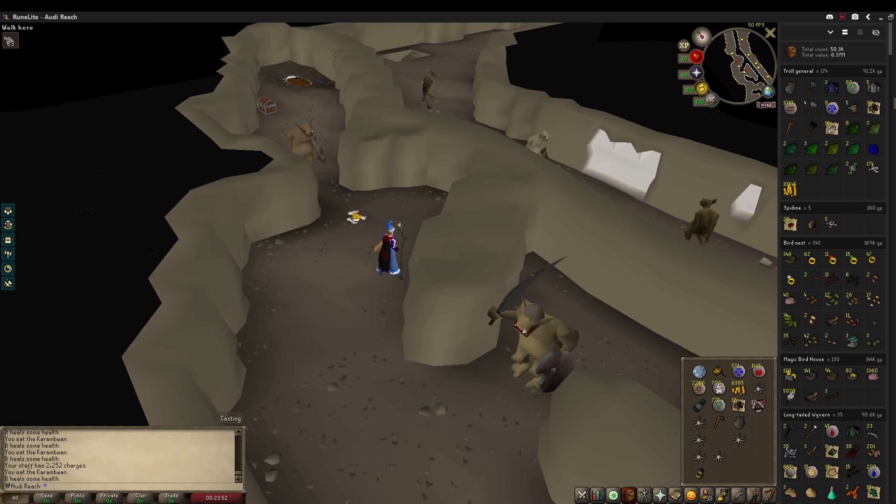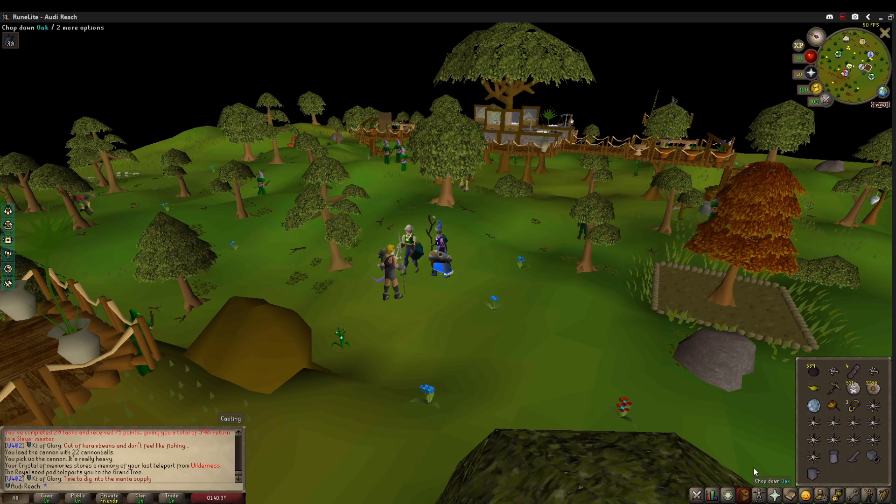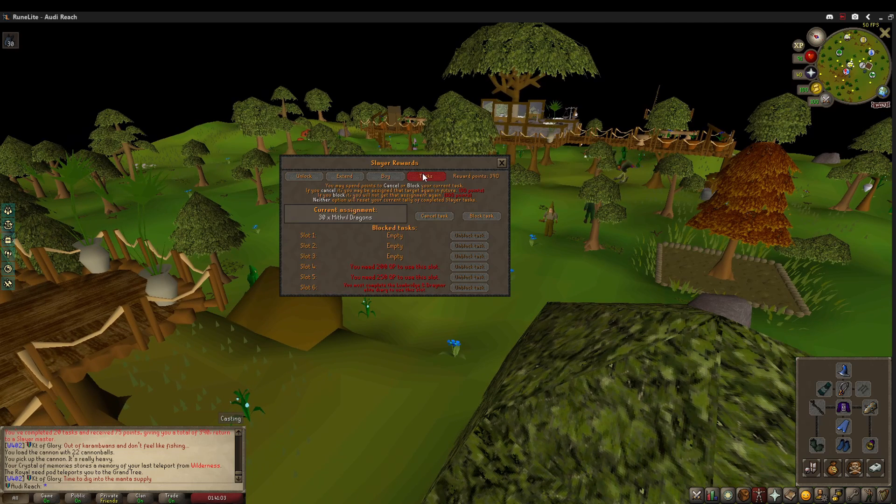Finally got the Granite Shield. I've got 63 left so I'm going to finish this up at Death Plateau. Now, this is a task I will ban - Mithril Dragons. 30 of them is quite enormous for Mithril Dragons, at least at our combat bracket. We'd really like a Trident and higher defense levels for Mithril Dragons. We don't really need the Dragon Full Helm because there are area restrictions on all that. This will be the first task we ban. Unlike Irons and Steels, it's not a quick task, and it's pretty sure the same Visage chance. There goes the first block - Mithril Dragons.